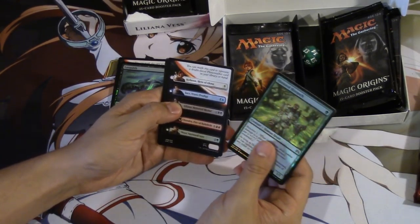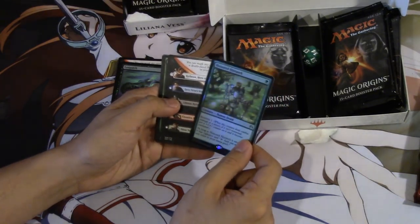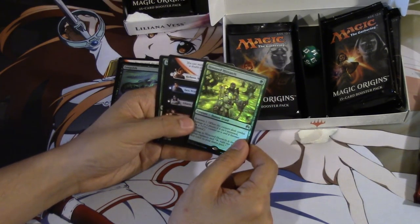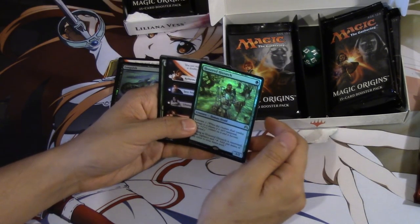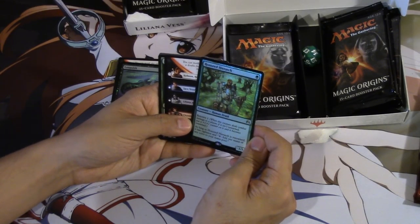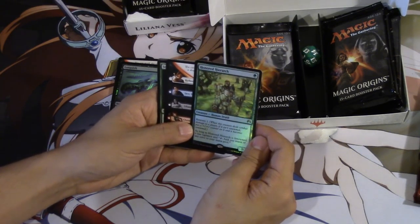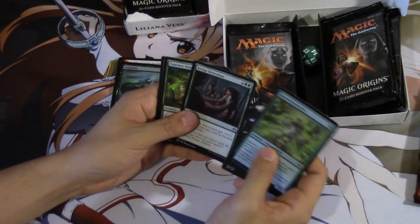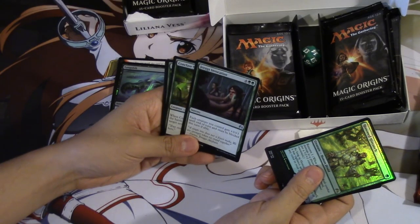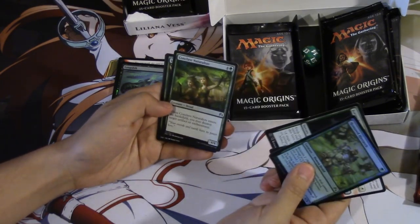I'm positive you can get — I don't see why they would have this card unless you could get a Planeswalker, and that would be incredible. Planeswalker and foil double-sided — are you kidding me? Honored Hierarch, one green. Renown one. As long as Honored Hierarch is renowned, it has Vigilance and adds one mana of any color to your mana pool. Not the worst card. We have some type of invocation — each creature you control gets... yeah, this card's insane. It's like a trample, it's like an overrun effect.